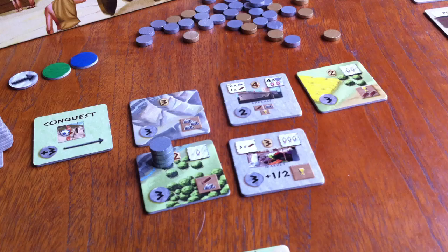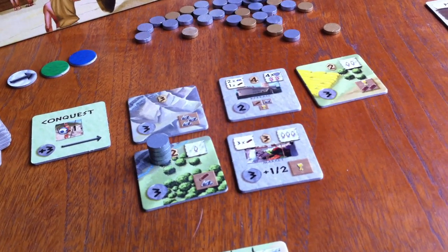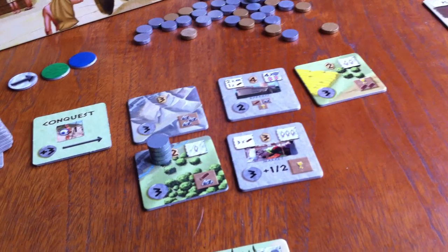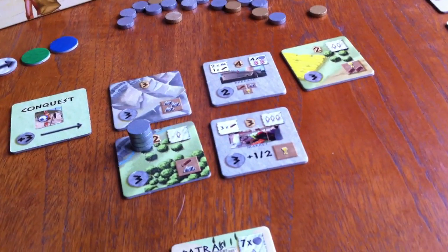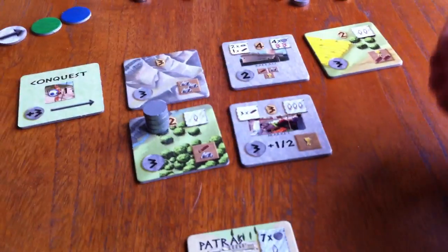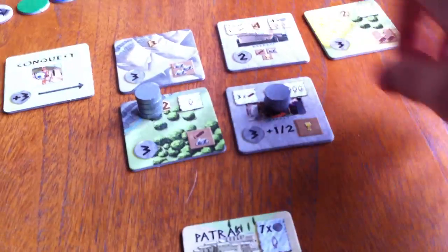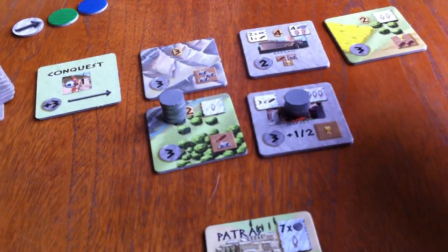Now it's Jen's turn. She can play friendly and bid on the other tile, or she can play auction style and outbid me. She's going to outbid me and bid 4. Now I've been kicked out. This is not like a regular auction game where I take my money back and wait — I have to make a choice right now with this 3. I can either place it on something else that's available, or I can withdraw from the bidding completely. For passing as a consolation prize for getting kicked out, I will get one additional dollar. I've decided I don't really want the marketplace since I can't build it without wood, so I'm going to take it anyway just to demonstrate how it works.